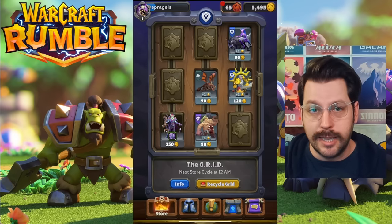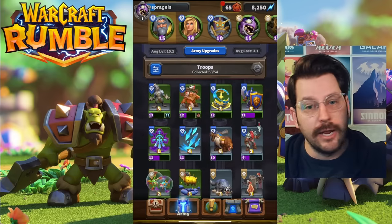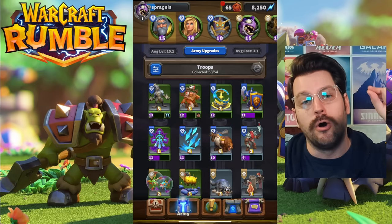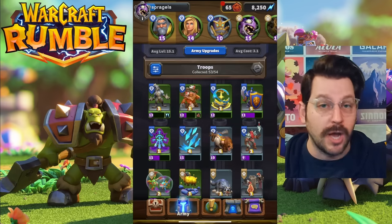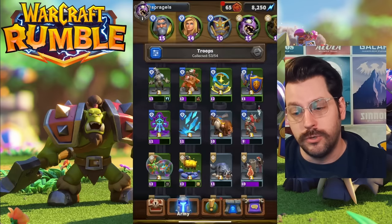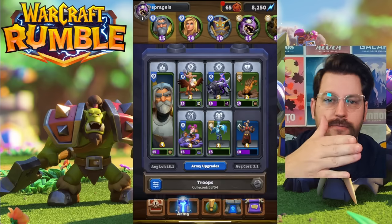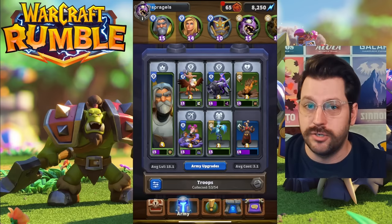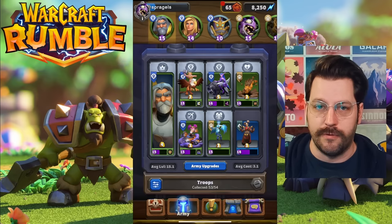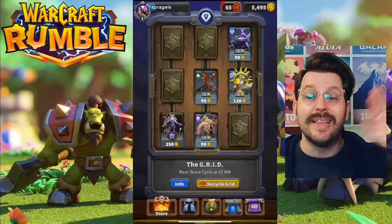Eventually I do want this — Huntress is great, I think this is an awesome unit, and eventually I do want it to be rare just to get that extra level. But besides that, I would be wasting a ton of resources getting this unit up to rare. So at the beginning of the game, try to get every single unit. It'll happen pretty fast if you're smart about how you're buying troops. Try to get all your troops, all your spells, because it raises your collection level.